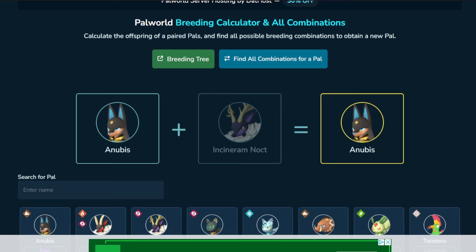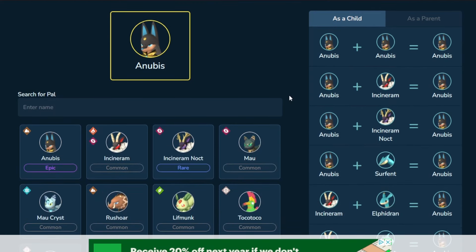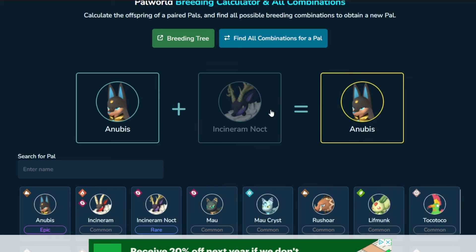This is also another thing that a lot of breeding guides do. Usually this information is all that most other breeding guides I've seen contain - I've never seen something with a full breeding tree, and the breeding calculator is kind of new as well. So this just beats all of the resources that I've been using for the last couple of weeks.